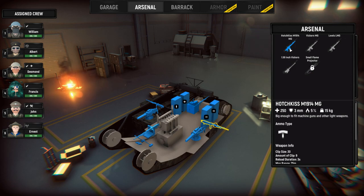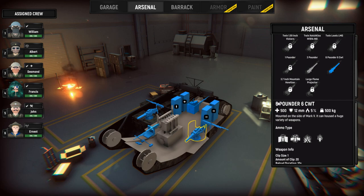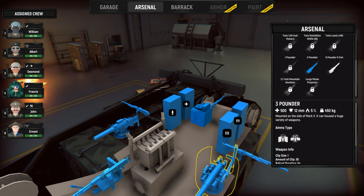M1914 machine gun — Hotchkiss. This will tell us three millimeters of armor penetration. Let's go to the six-pounder — this one only has 12 millimeters of penetration. These still have the same amount of penetration: the six-pounder and the three-pounder.